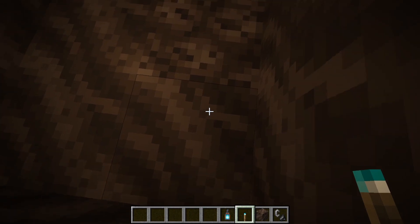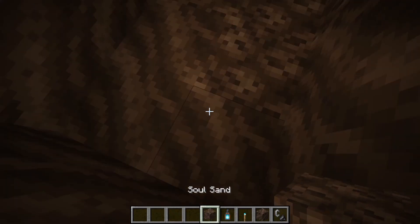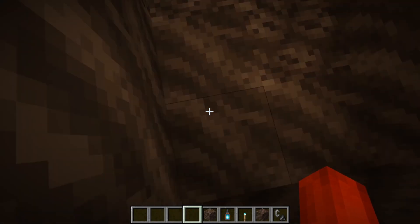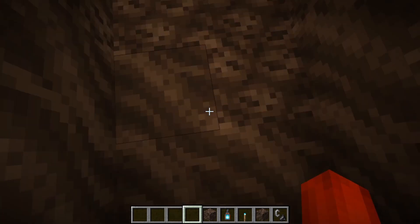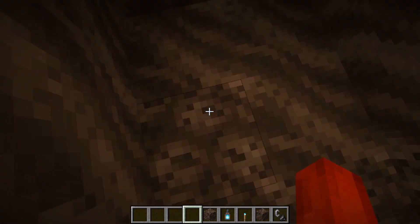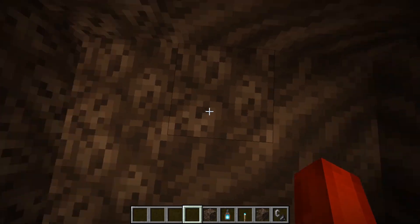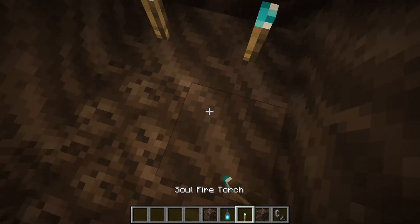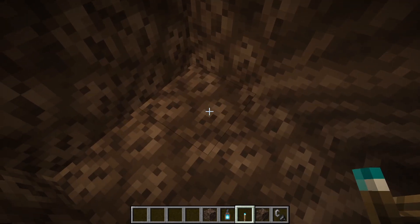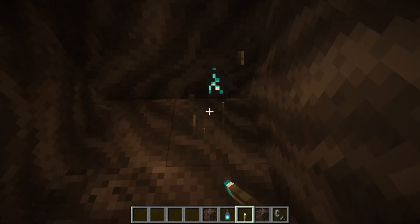Another thing about soul soil versus soul sand: I'm on soul soil right now and I can walk at completely normal speed. As soon as I go onto soul sand I'm at a slower speed, and then back on soul soil I'm faster. Soul soil is a full block, which means you can place torches and stuff on it. I can't place torches on soul sand, but I can place torches on soul soil.